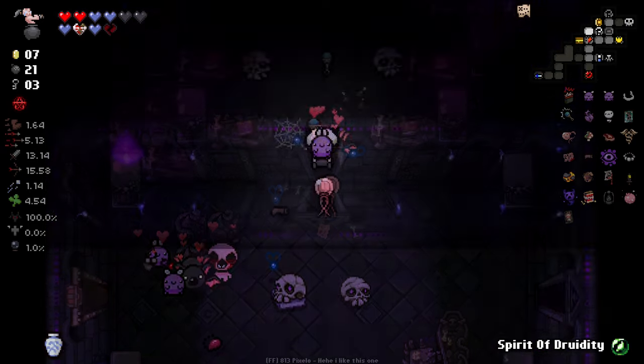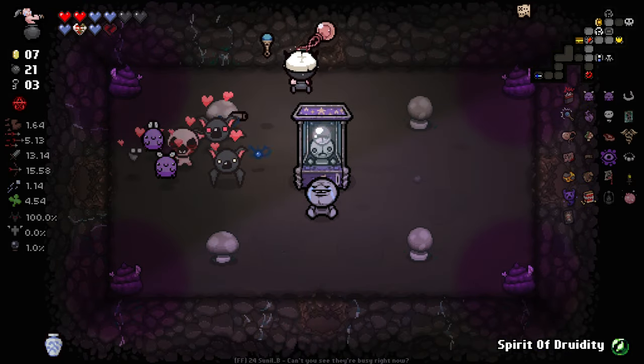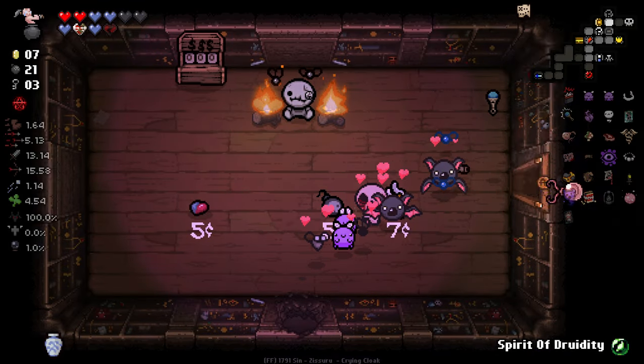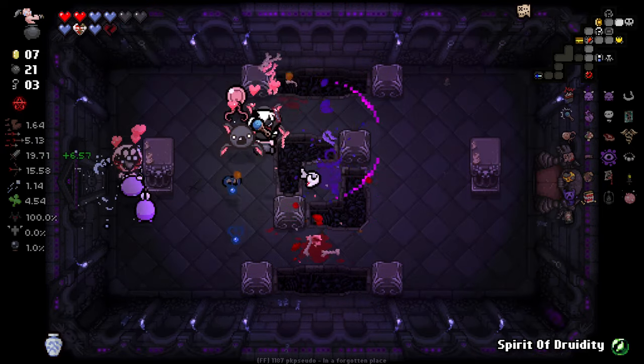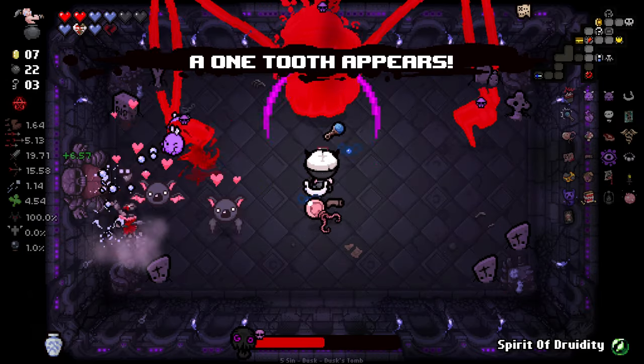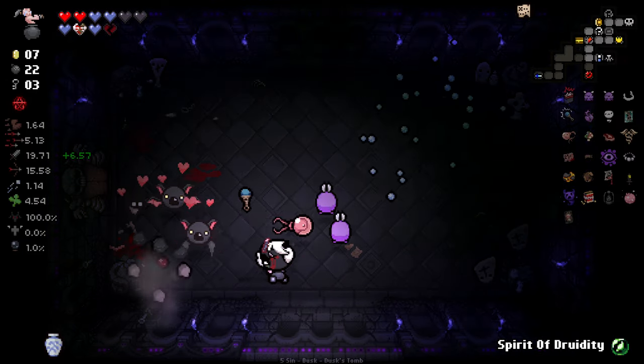It's a key beggar. I just spent keys to get in here — that's not valuable to me. I don't have a golden key to mess around with. It's bossing time. Hello good sir — goodbye good sir. We just absolutely demolished that boss. It's wild.